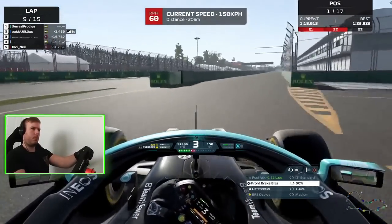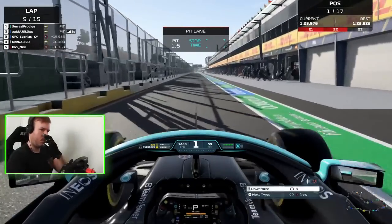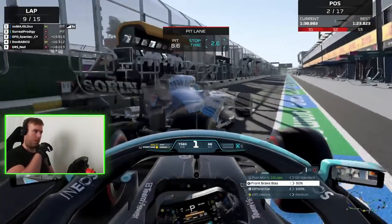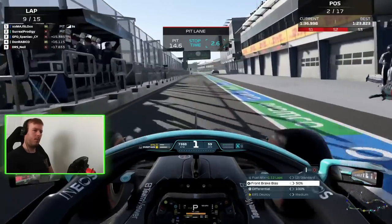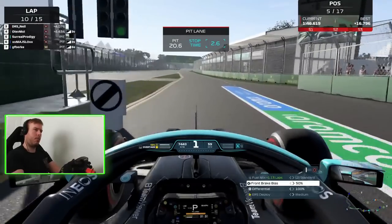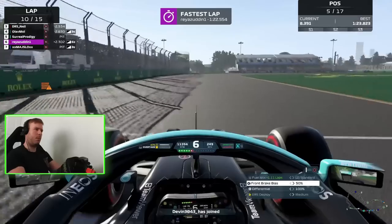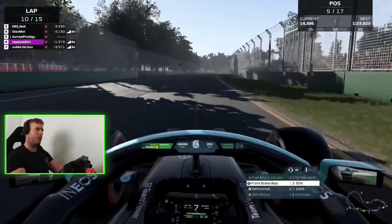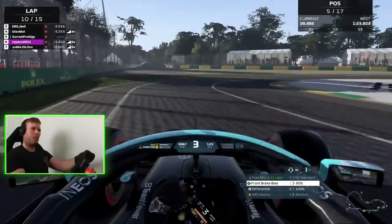Trying to make the most of this pit entry — not too bad, leaving a little bit of time on the table but not too much. We've come out just behind the Williams, which has slowed us down ever so slightly, but not too much. Let's see what the gap is — Spanius has already gone past, and the gap isn't too bad. We've come out into clear air as well. The fastest lap of the race is a 22.5, set by Reyes Udin, who is also another incredibly fast driver I've been racing with recently.